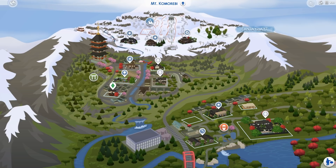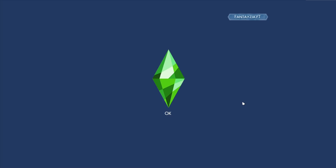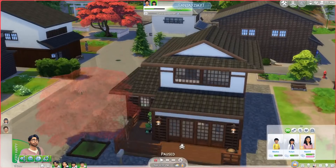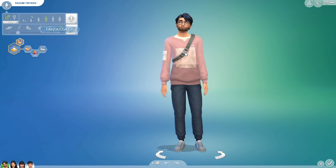The start of this let's play is just going to be vanilla — purely exploring Snowy Escape. I haven't really done any gameplay yet; I've explored, clicked on certain things, and done a little renovation, but I haven't even gone snowboarding or anything. So I'm really excited! Here we are in Create-a-Sim — I thought it'd be best to introduce them here so you can see them up close.